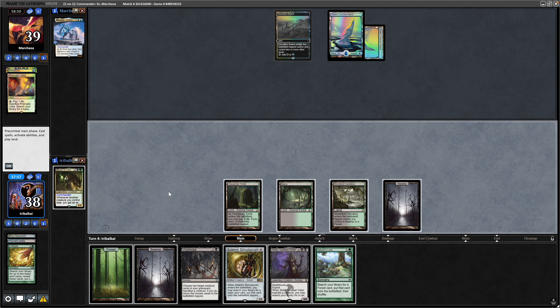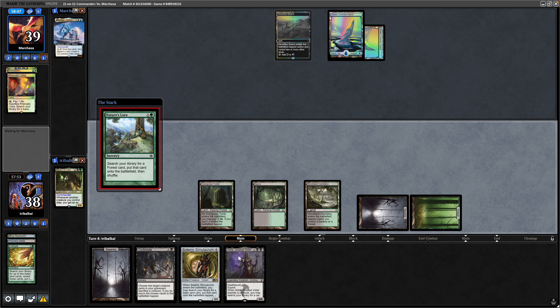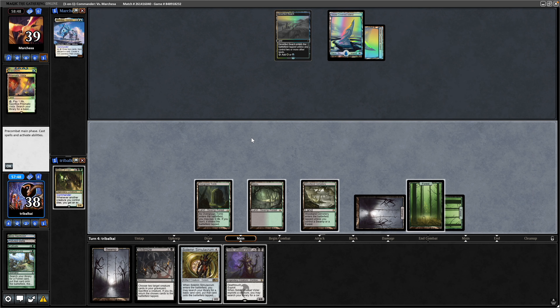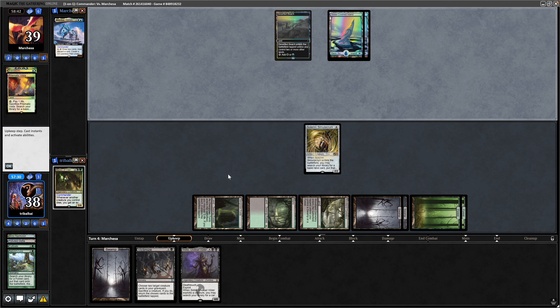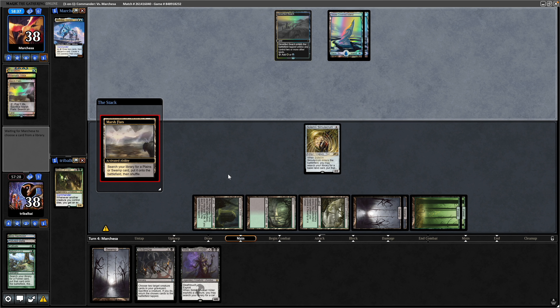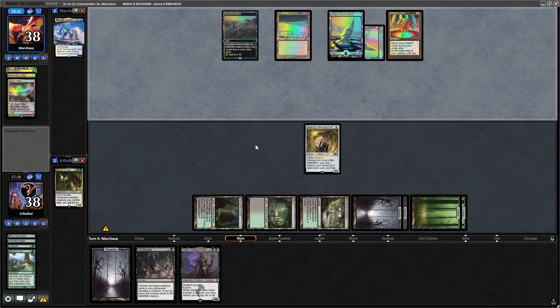Into Nature's Law — that means we can go Forest into Nature's Law into Solemn Simulacrum, which gives us a good piece of Sack Fodder for the Sedisi. We'll get another basic Forest and have five Swamps available, so if we do get into Cabal Coffers it should be fairly decent. Opponent is fixing their white mana with Marsh Flats followed by a Mana Vault.